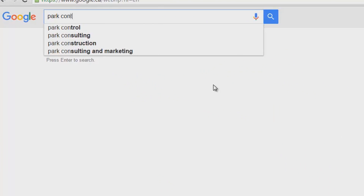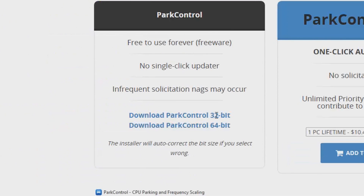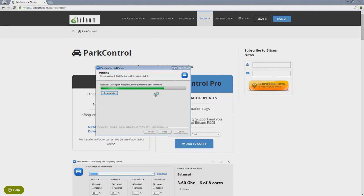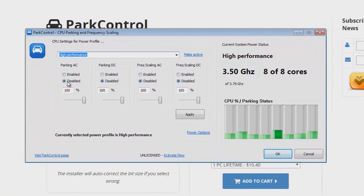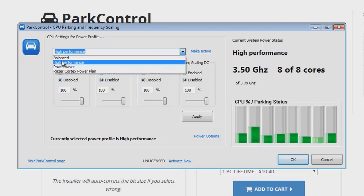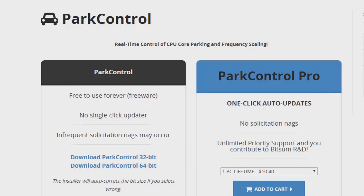Go to Google and type in Park Control, then click the first link. Click 32-bit or 64-bit depending on your computer, install it, and run through the whole process. Once installed, open Park Control — you'll notice that Parking AC, Parking DC, Frequency Scaling AC, and Frequency Scaling DC are all enabled. Disable all of those and hit Apply. You may have more or fewer cores than me, as it's different for everyone. After hitting Apply, wait a few minutes and you'll notice the green bars start going up, meaning your cores are being used and your games should perform a little better.